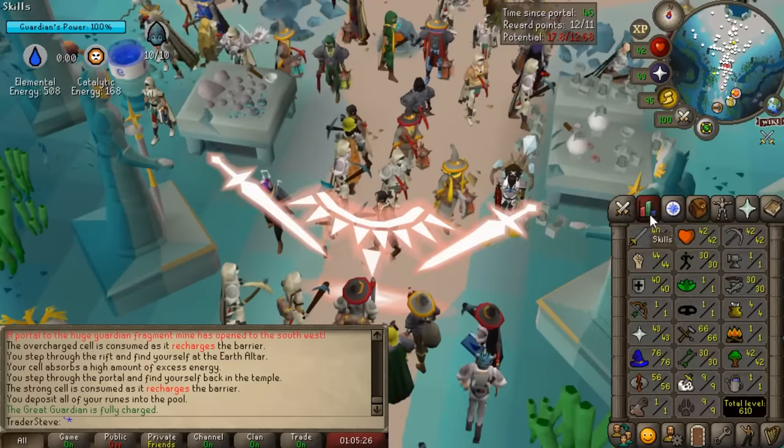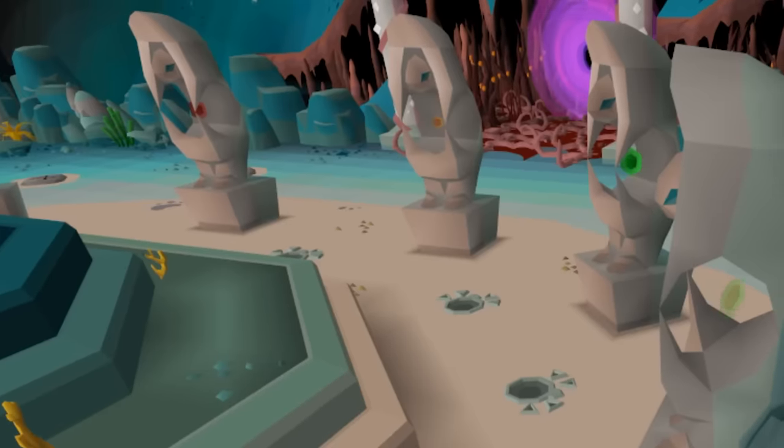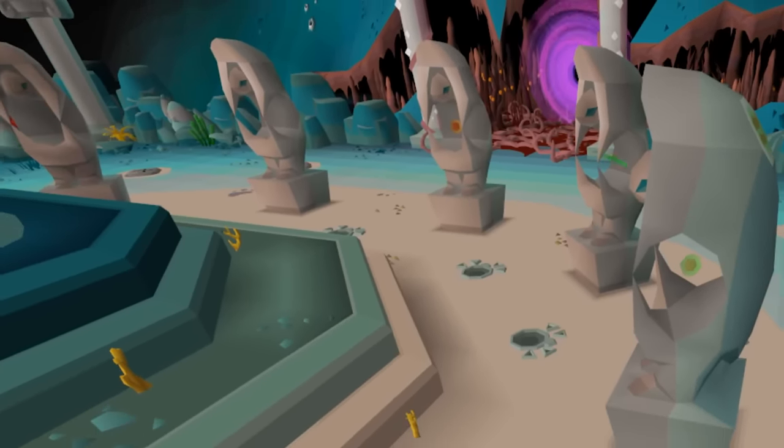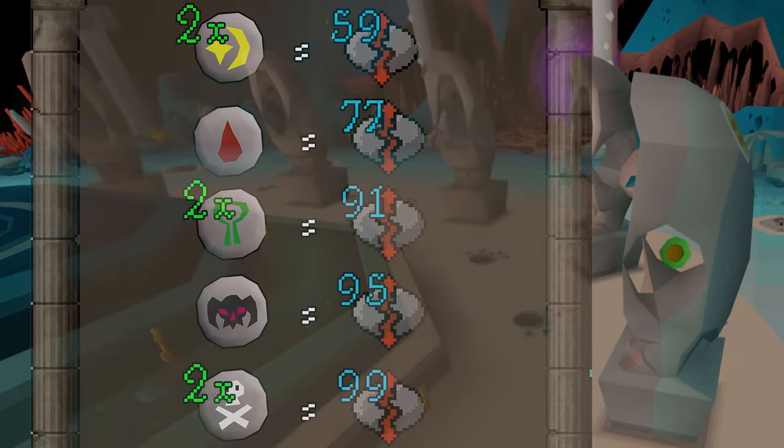I ended off the last episode at 56 runecrafting, a pretty decent start. When it comes to making money with runecrafting, there are a couple really important levels: at 59 we get double cosmic runes, at 77 we get blood runes but there's a quest requirement, at 91 we get double nature runes, and at 95 we get wrath runes - one of the best money methods in the game. But 91 and 95 runecrafting are really far away. We gotta start somewhere.